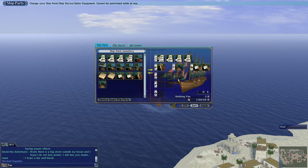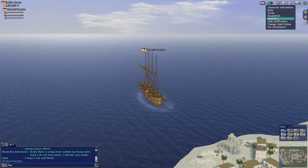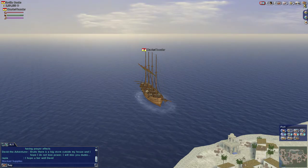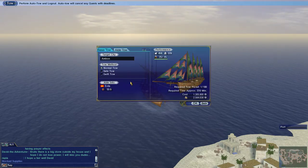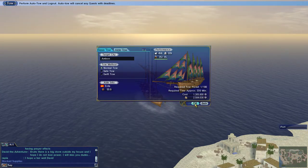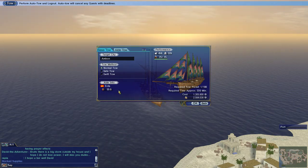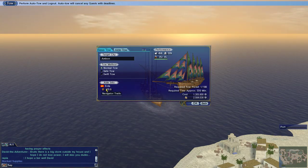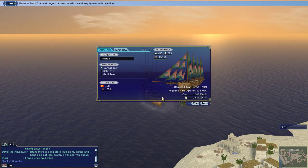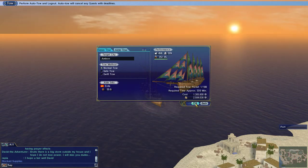Ship parts are all set here, I don't need to do anything else — just want to make sure I'm all caught up. I have enough of the other stuff I need. We're ready to commit and give it a shot. Tow and logout — Ambon, normal. We're going to hit OK. I don't know how much navigator traits really play on this — maybe a better navigator trait would make it cheaper or take less time, but whatever.